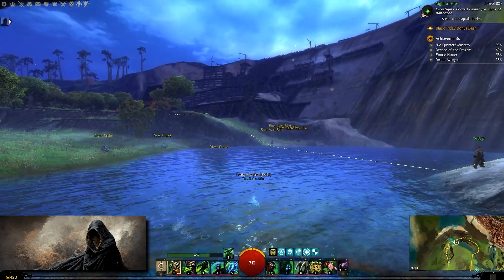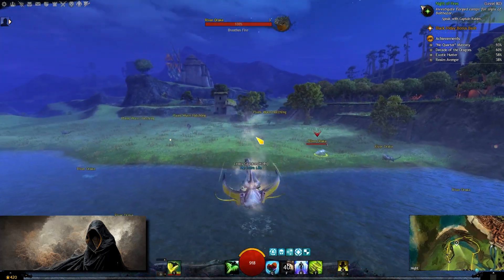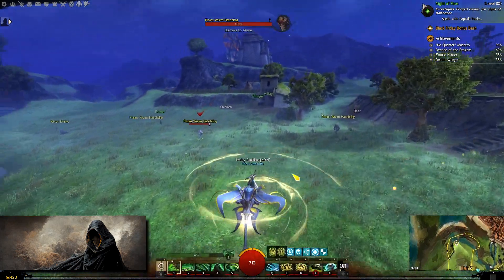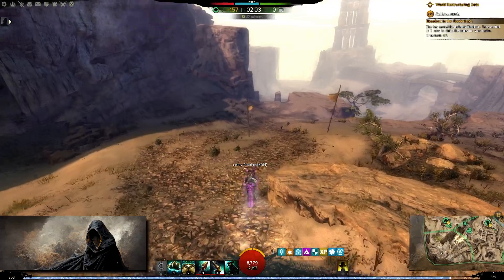What's more is that if you're in a body of water and you press your keybind, it knows that you cannot summon your raptor for example and will automatically summon a skimmer instead. Same if you are in World vs World, in which case it will always summon a war claw.